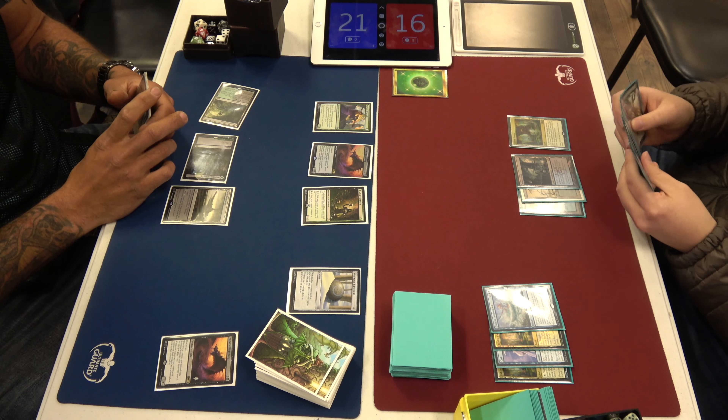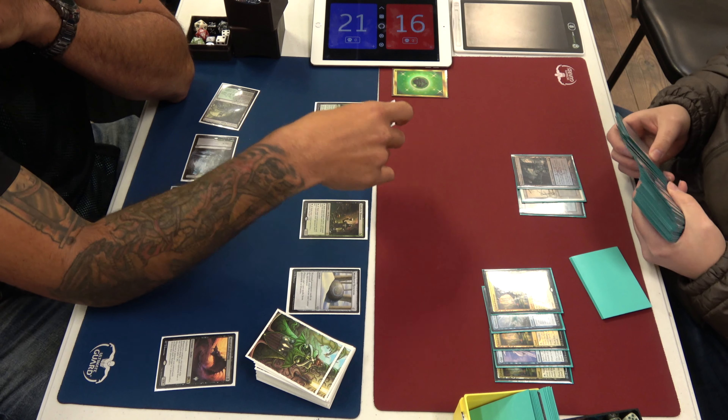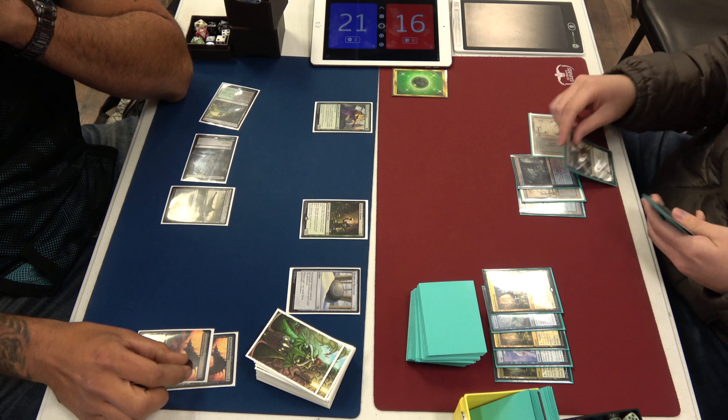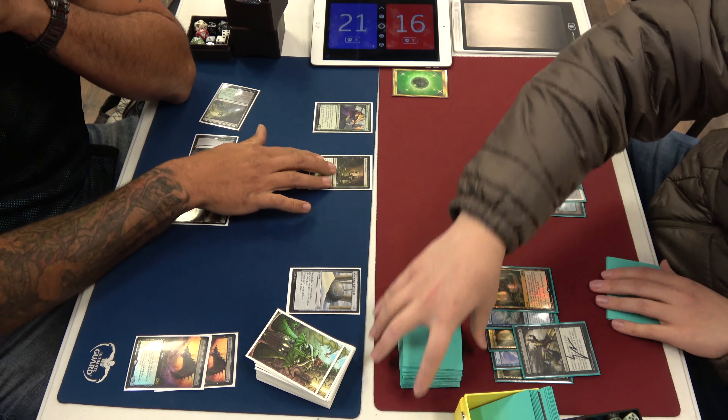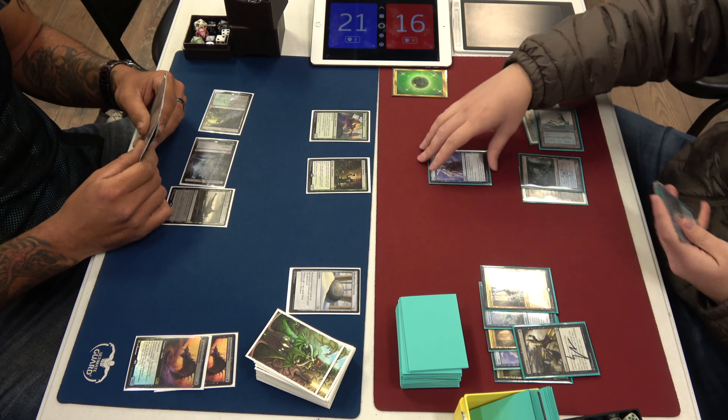Here's a Narnam Renegade. Here's a Deathrite Shaman — Deathrite sucks for this deck because it makes a lot of my stuff hard to cast. I wish someone could figure out how to play that card in Pioneer, because it's so good. Nobody can find the deck for it. We tried playing Blue-Black Rogues — that was fine. I think the mana's likely improved with the flip lands, so I might want to revisit it.